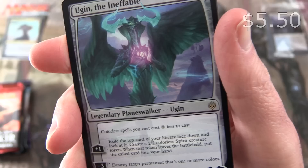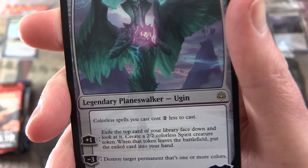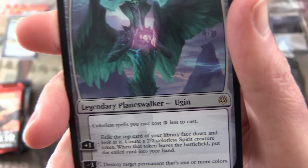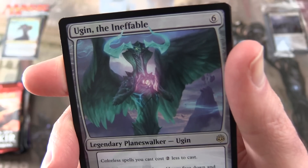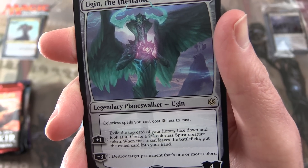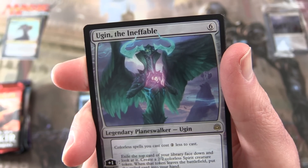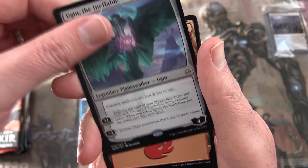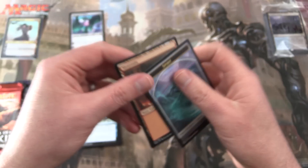We found Mr. Oogster! The planeswalker Oogen — four loyalty for six — colorless spells you cast cost two less to cast. Plus one: exile the top card of your library face down and look at it, then create a two-colorless spirit creature token; when that token leaves the battlefield, put the exiled card into your hand. Minus three: destroy a target permanent that's one or more colors. We actually pulled this guy the other day, so there are probably two from the same box. Also a mountain and a spirit token.